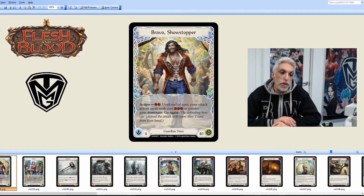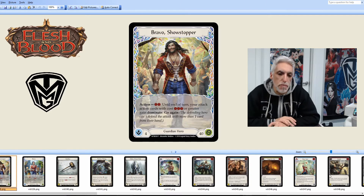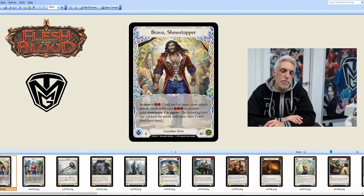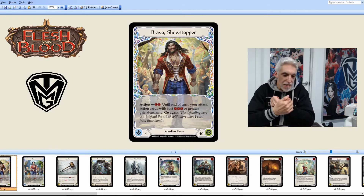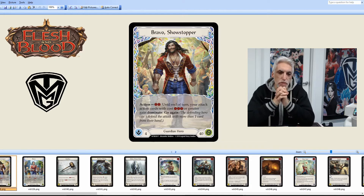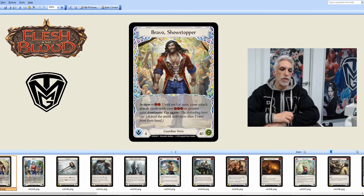Hey everyone and welcome to another video for Flesh and Blood by TMG. Today, video number six — we're going to tackle Bravo Showstopper, otherwise known as the Guardian cards. I'm a ninja player, and out of the initial four characters, the ones I prefer to come up against are Reiner — that's my best matchup — then Bravo, and then Warrior. So Bravo sits right in the middle. You can expect huge hits from Bravo, as well as turns where Bravo doesn't seem to do anything but really builds up for a future turn.